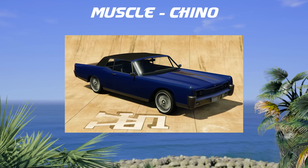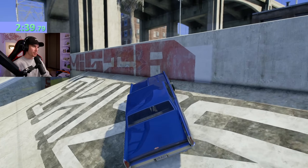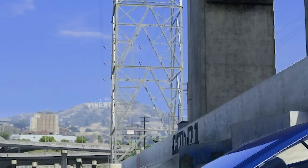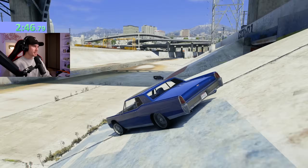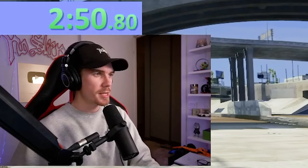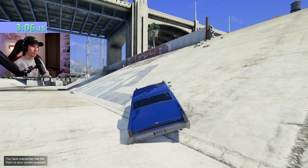Next up in the muscle category, we got the Chino, classic muscle car. The idea is to go up here, go into this wall, get a clean spin, and then go through the triangle in that tower right there. I've done similar stunts down here, but I don't think I've ever tried this specific gap. Let's see if it's even possible. It could be that the car isn't even fast enough, but hopefully it is.